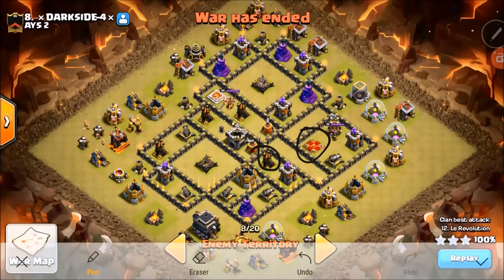With these kinds of attacks you want to take out the air defense that's close to the queen. If it's close to the edge you can possibly take it out with other means other than a zap quake, but for the attack I'm doing I use the zap quake because it's kind of close to the core of the base. With this kind of attack you want to hit the queen with the dragons and then use your royals to either get an air defense or get some high priority defenses.